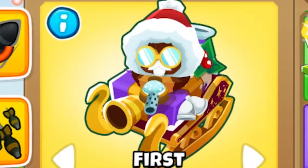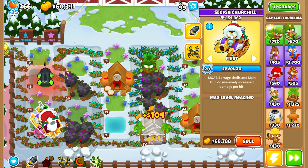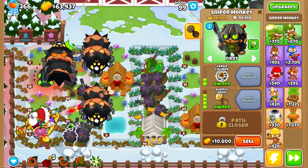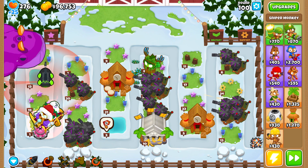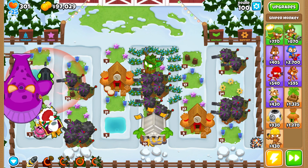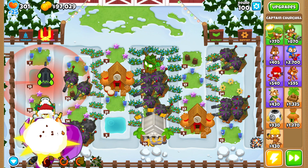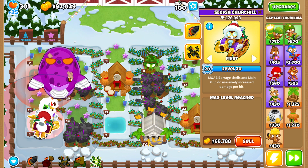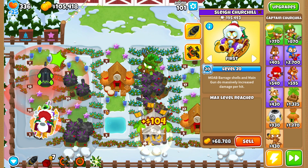Churchill is at level 18, level 19, and the final drip level 20. His drip didn't change but his sledge is now purple which is amazing, and his gift bag is now white. I'm gonna use Churchill's ability because it's very good against MOAB-class enemies and the druid helps out too. Can this setup destroy round 100? I'm pretty sure yes, even though these towers are weak against the BAD balloon - the map is quite long and we have Churchill with his beautiful abilities.